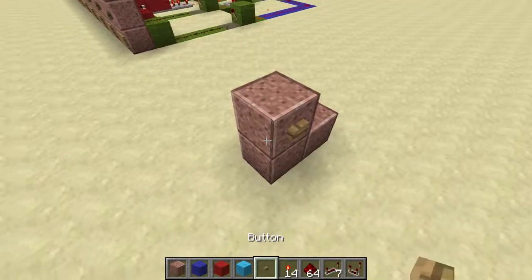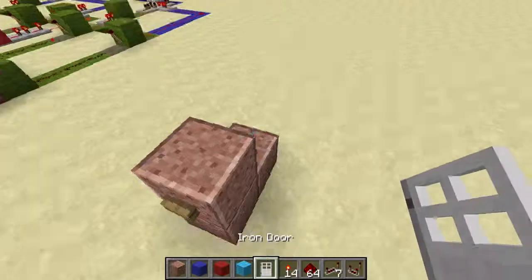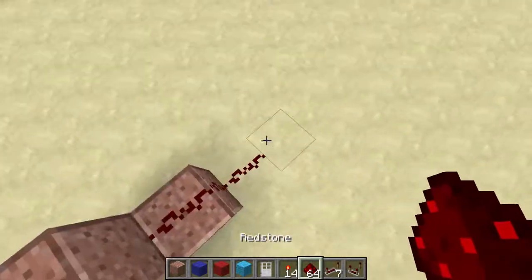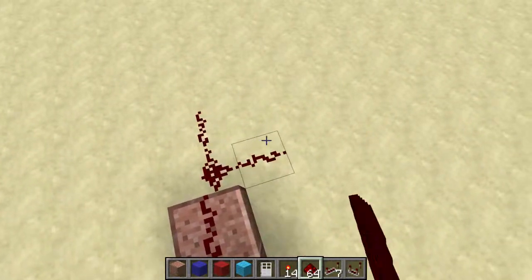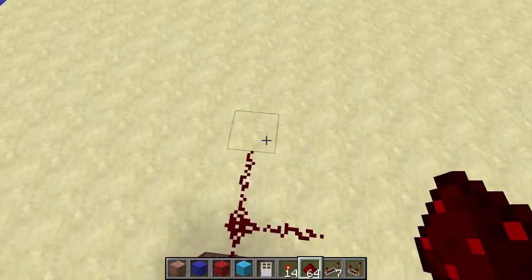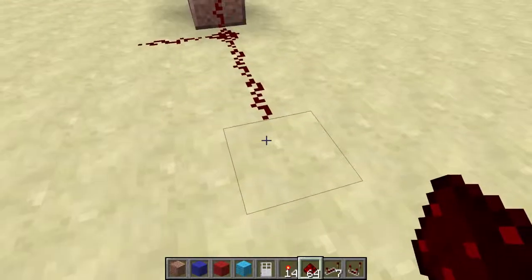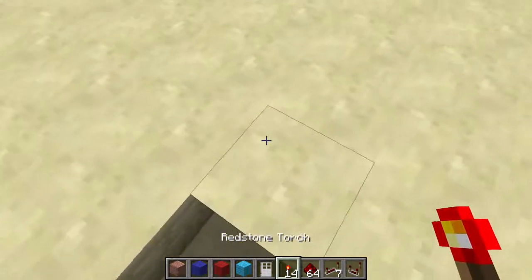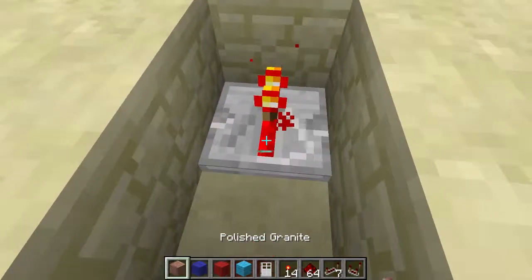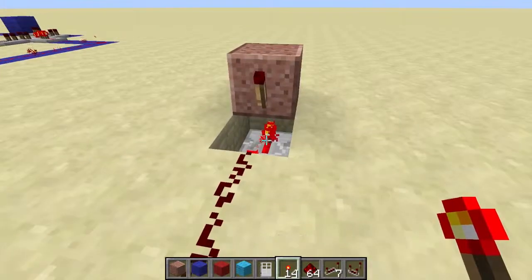Grab a button and toss it on there. Then grab a door which we'll use as our output. What we're going to do is bring the redstone down and branch it off in two different directions — up and to the right — same as last time. This first one we'll bring out one more just to give ourselves a little more room.